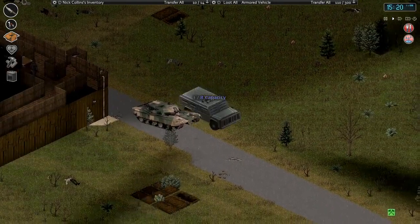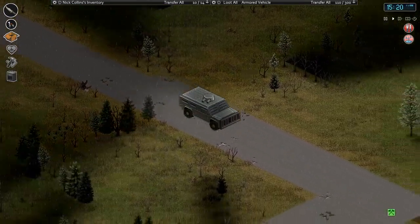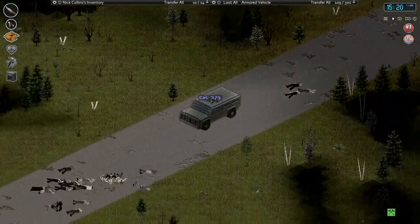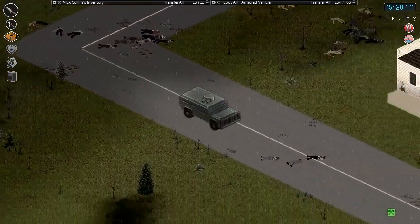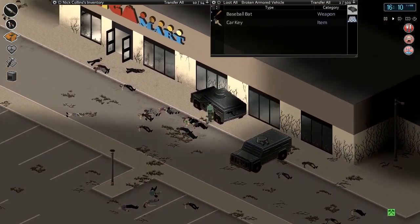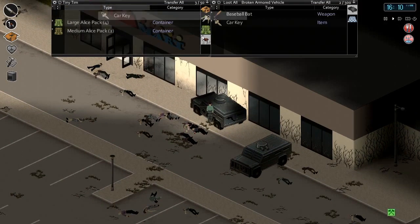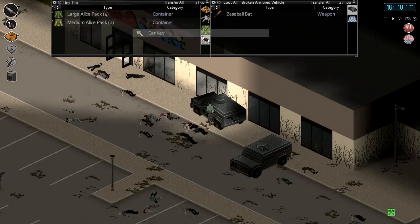I was thinking if we just pick up another blank key from another car, do you think it would let us use it on the ambulance? Or if we just picked up another ambulance key? I don't know. Well anyway, let me drive all the way back down and we'll get our stuff from the ambulance. Let's pick up a key. I have no idea how these mechanics work if it's literally tied to that car. This is our tank key - I wish we could rename these. Let's put that in our backpack and pick this one up.